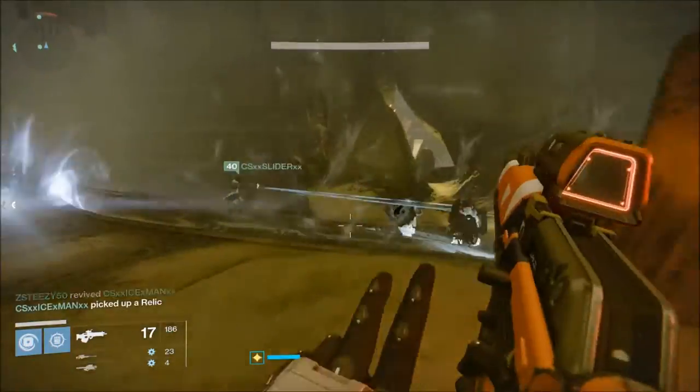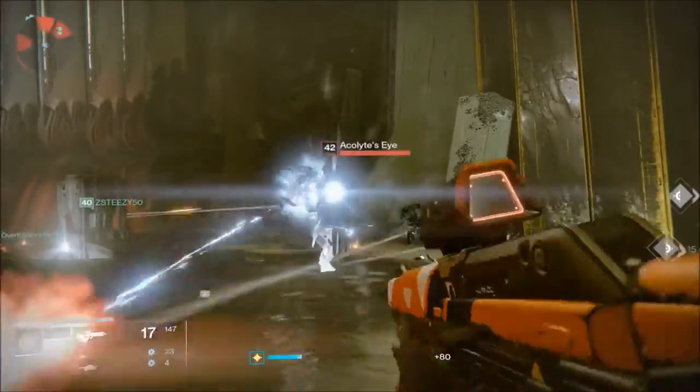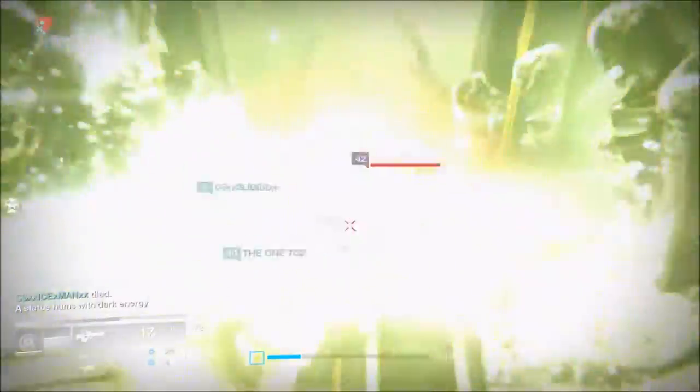You want to have two designated relic carriers — they're going to be grabbing the relic each time. You'll have two people on ad control from both sides, just taking out ads, and then two people on door control.